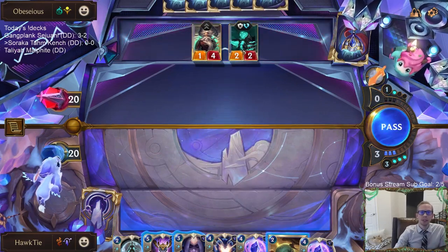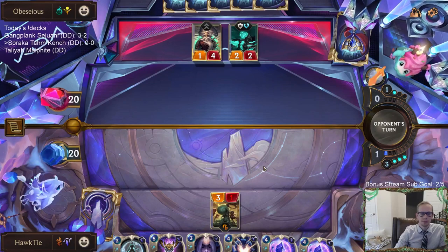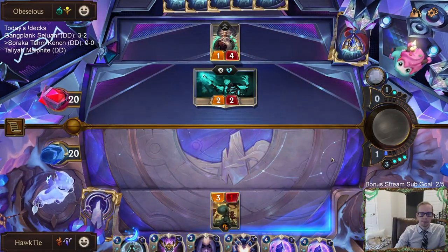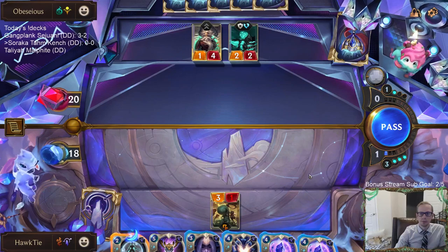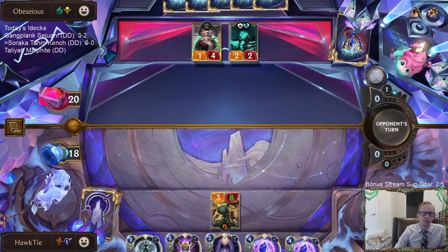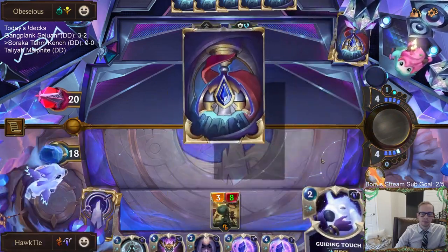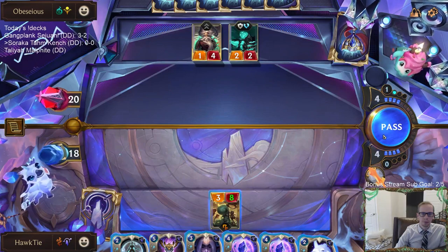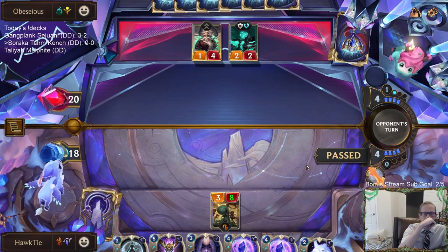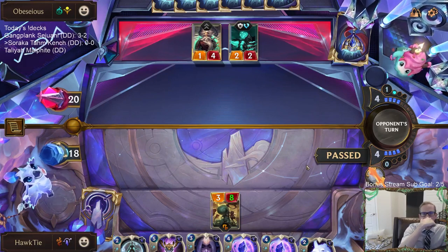I don't really have anything to do this round. I can Bastion and then challenge Zilean, or I can Hush and challenge the Undying.